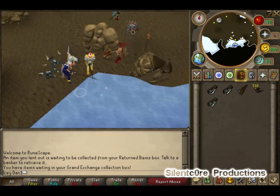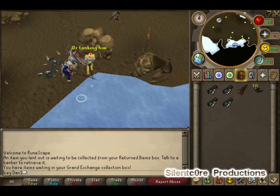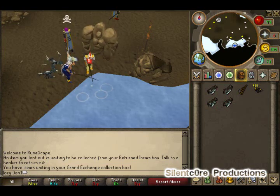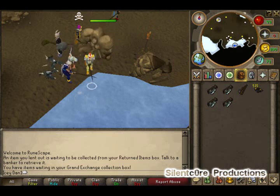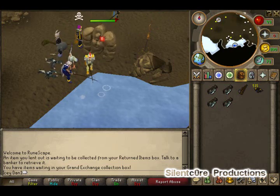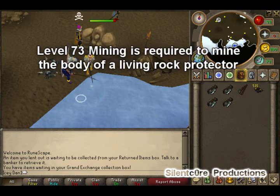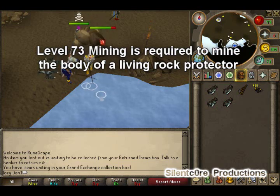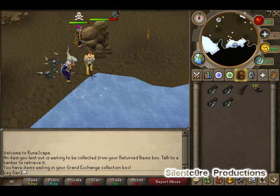You can get living minerals by killing the level 120 and 140 living rock protectors. Once you've killed one, the body will lie on the ground and you'll be able to mine it — I think it's level 73 mining you need to do this. By doing that you'll get a whole bunch of living rock minerals. These living minerals are tradeable, so if you don't want to do that, you can just go to the Grand Exchange and buy them — that's what I did.